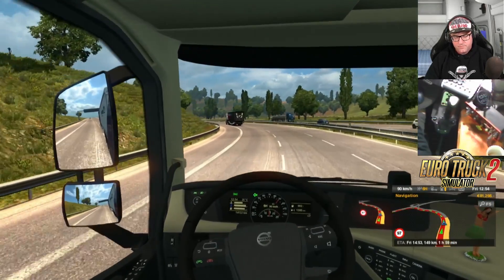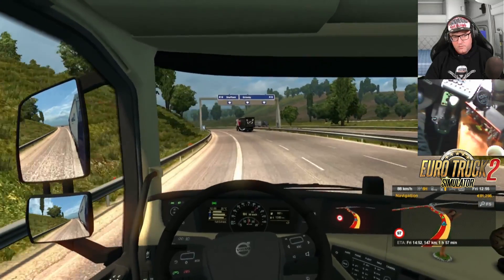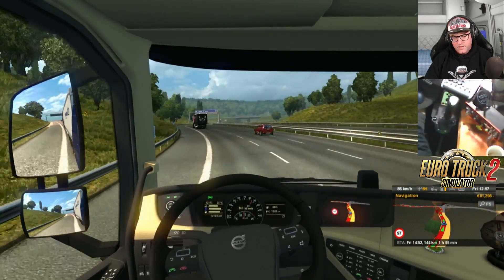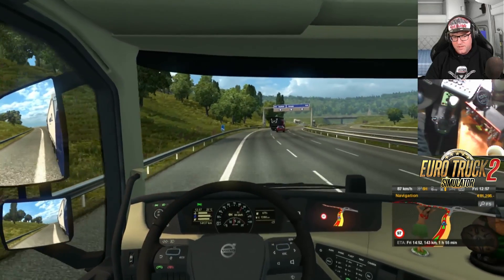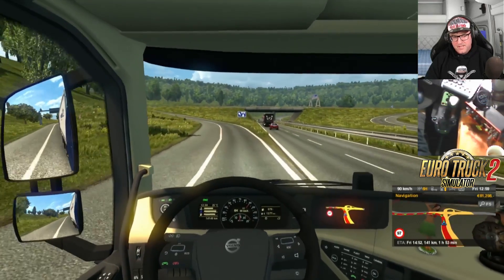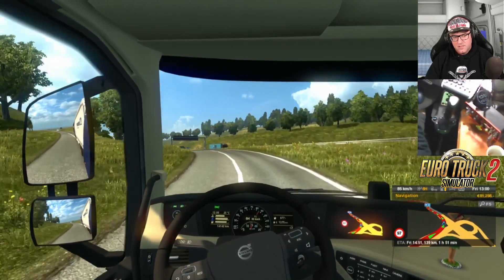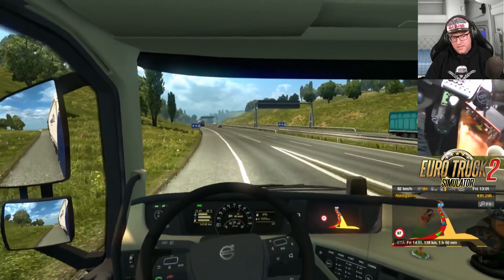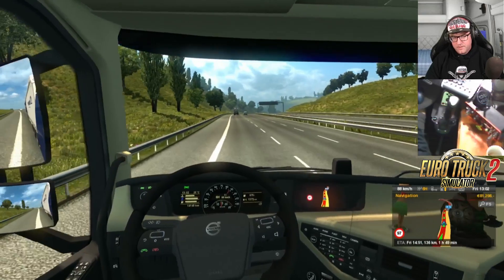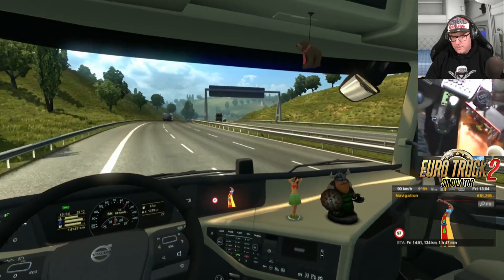We're going to turn off at Grimsby. That says Sheffield. That truck in the front keeps switching lanes — whoa, he just pulled out in front of that car! The AI in this game is funny. M18 — and then we're just going down here and turning off again. So it's all highway work really, quite simple.